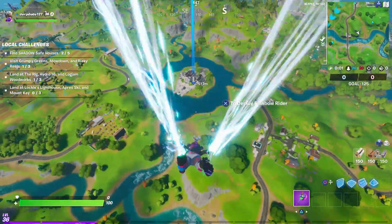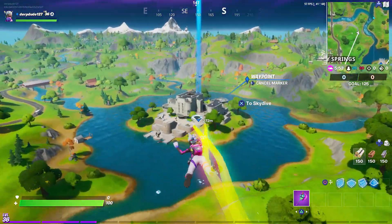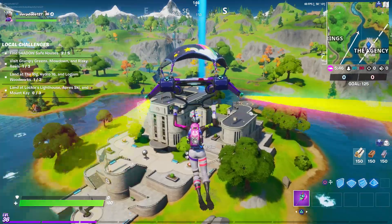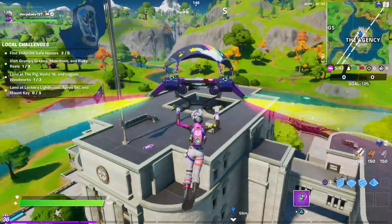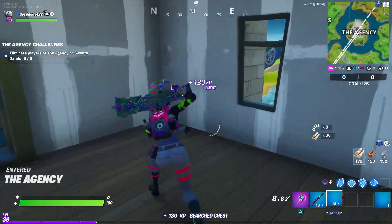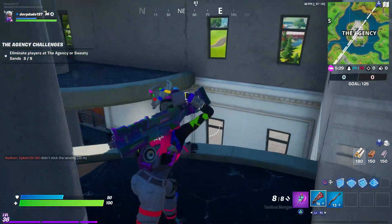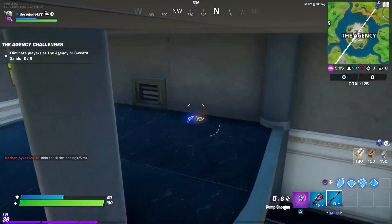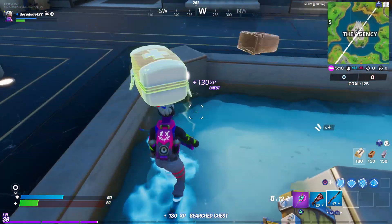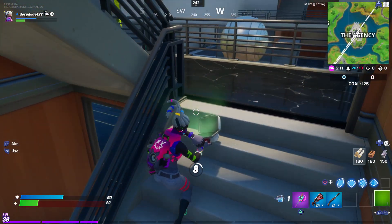Hopefully we get the win and hopefully you guys enjoy. Alright, we're actually dropping into the Agency but the circle is all the way off in Slurpy Swamp. Honestly that's not a big deal — at least it's not at the Agency, because whenever the circle's on the Agency it just gets hectic. I hate fighting there because it's nothing but builds. My first impressions on the skin — I didn't even realize it kind of glows. But my glider didn't want to deploy, and I was spamming X. We have a med kit so it's whatever.